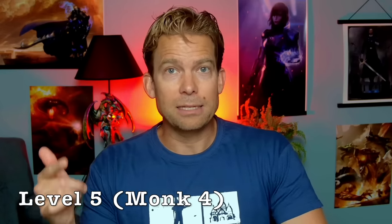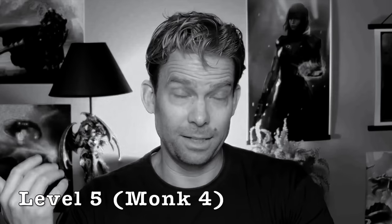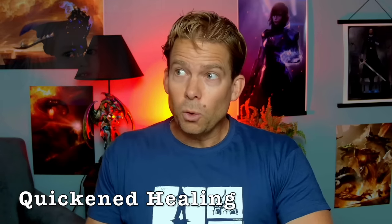At level five we'd be Monk 4, and we get our first — and actually last for quite some time — ability score increase or feat. I want to bump our Dexterity to get at least a plus 4 modifier to benefit our attacks, our AC, and even the DC of our Trip Attack. We also get Slow Fall, which lets us use our reaction when we fall to reduce the damage taken by 5 times our Monk level. And with Tasha's, Monks also got Quickened Healing at this level — spending two Ki points and an action to heal hit points equal to one roll of our martial arts die plus our proficiency bonus, so about four or five hit points on average. There's a good reason I often forget to mention this ability.